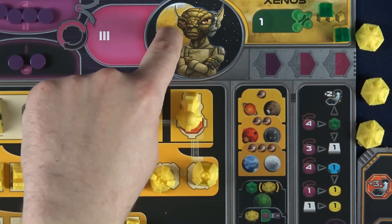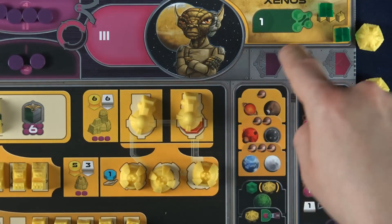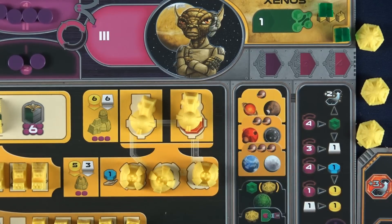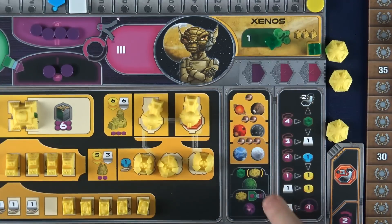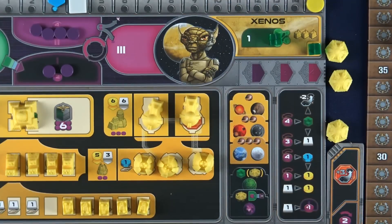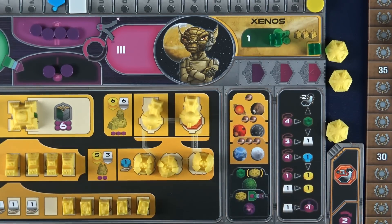Each faction has a type of planet they colonize best, but before colonizing a different type you need to make it habitable as indicated on the chart on your faction board. This shows how many terraforming steps you need to pay for before placing your first building there. The exceptions are the green Gaia planets, which cost one QIC — quantum intelligence cube — to make habitable, and purple trans-dim planets that cannot be built on but can be turned into green Gaia planets using a Gaia project.